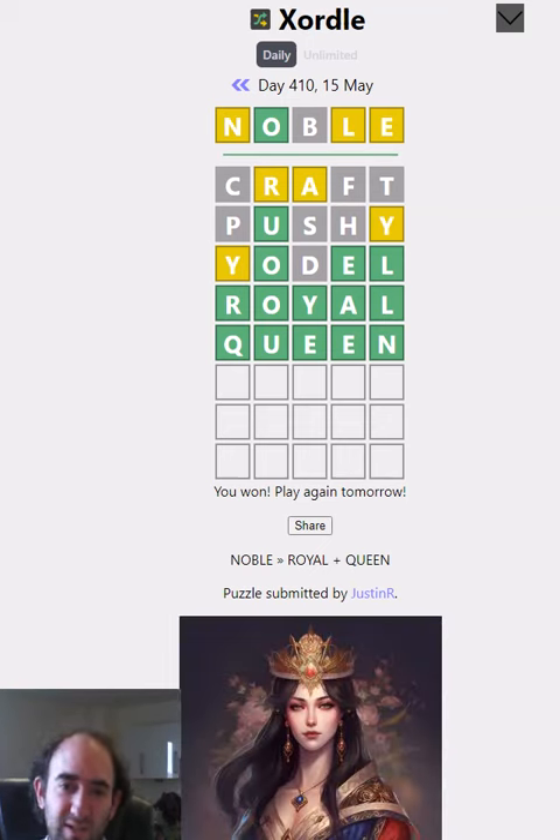There we go. They do sometimes have themes as I've mentioned before. With noble being the starting word and royal as one of the answers, Queen was very likely to be correct. So only five guesses needed - I'm very happy with that, it's one of my better ones. That's the Exordal puzzle. Thank you for watching and bye for now.